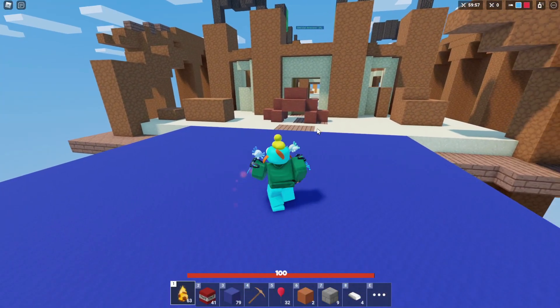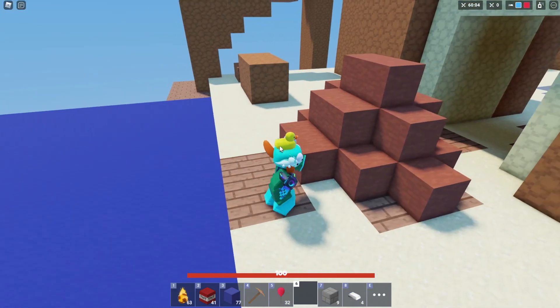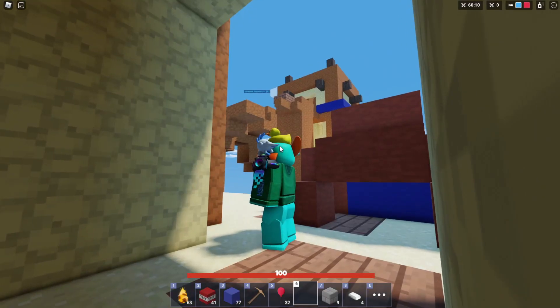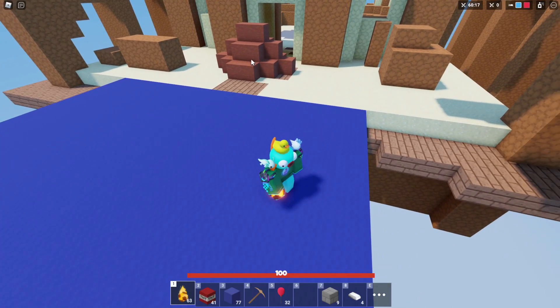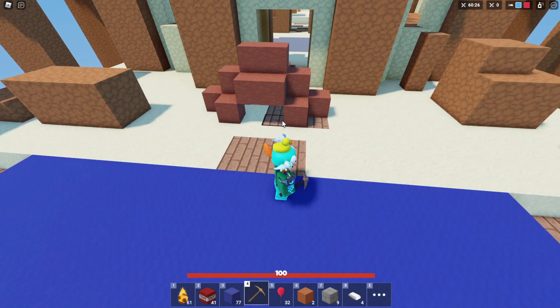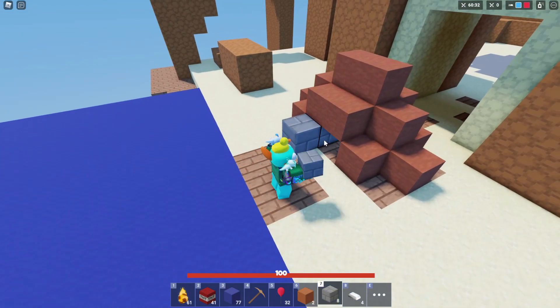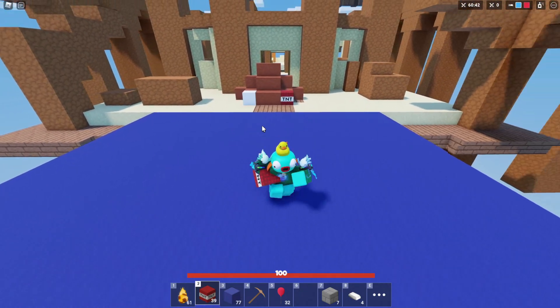A few other fun things to note about TNT and Fireballs: if we put some stuff behind some ceramic, this is fully ceramic — if we throw these Fireballs in the corners here, it seems to work better that way with fireballs personally because they're like an angled explosive. You can see the wool I just put behind there is gone. We can also redo this with TNT as well — you can put this in the corners and see what happens.